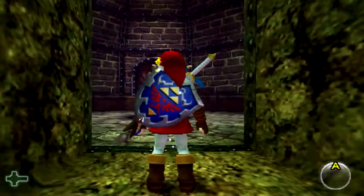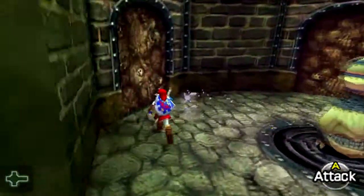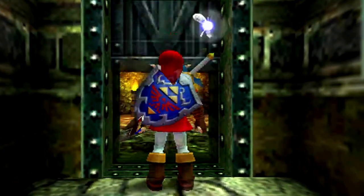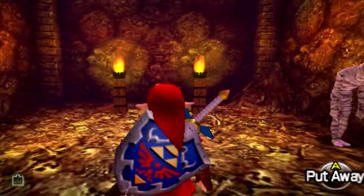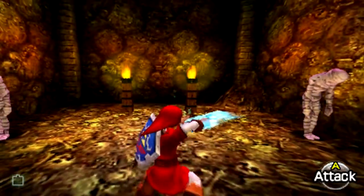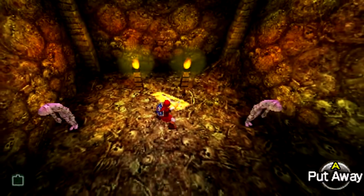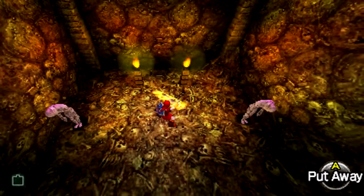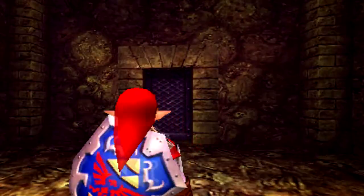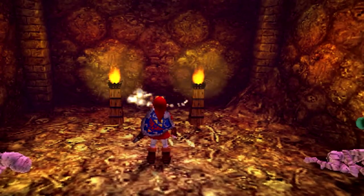We've got a giant Beamos. The way you defeat a giant Beamos is different from a regular Beamos — they take two bombs instead of one this time around. Then over here, when you're holding your sword out you can move slowly enough that these Gibdos don't move, and a fully charged spin attack will defeat these guys in one hit with the golden sword. It's amazing.